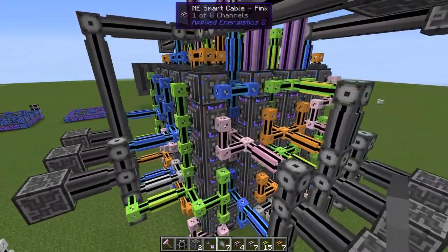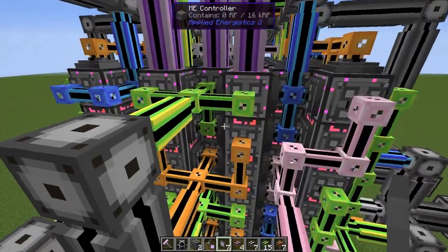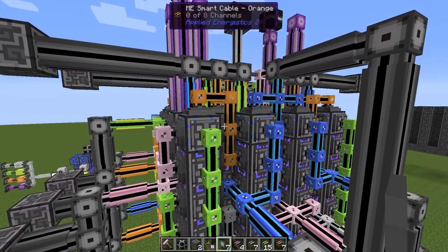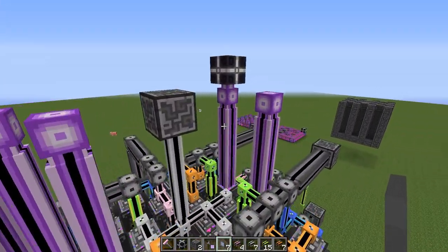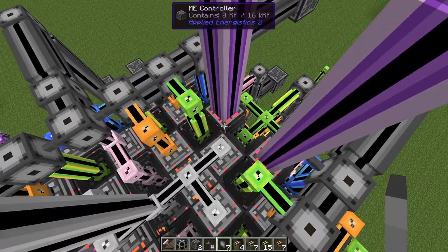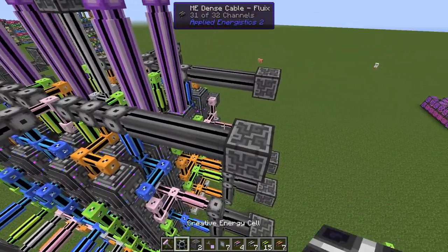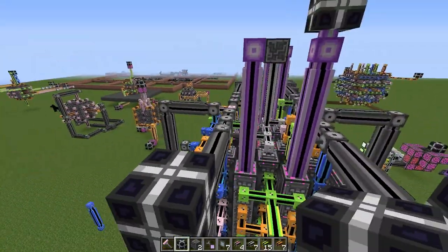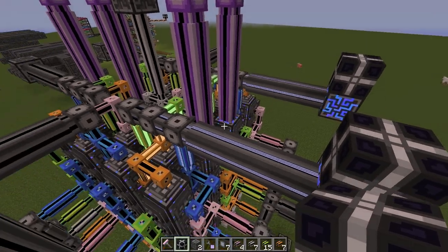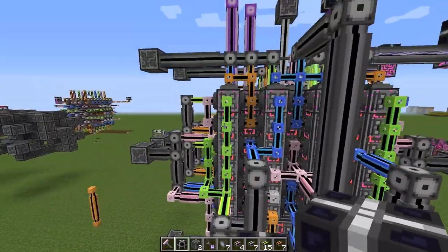So this is how it looks: tons of P2P tunnels, tons of cables — thin cables, dense cables — coming out in every direction. It's powered over here. Since these are connected to the ME controller, we can power it from here. And then all these others have to be powered in some other way — probably quartz fiber to connect different nets. But that's how it's supposed to look anyway.